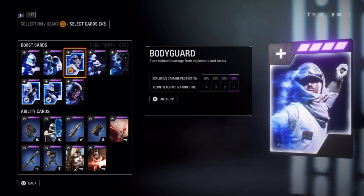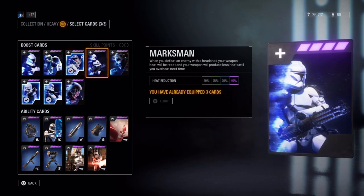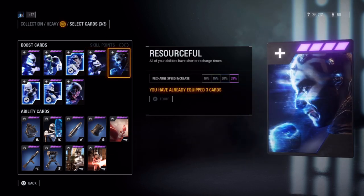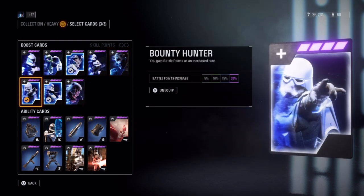Bodyguard reduces damage from explosions and toxins, to a maximum of 40 percent. Marksman means any time you defeat an enemy with a headshot, it instantly cools your weapon and reduces the amount of overheat until the next time, by up to a maximum of 40 percent. Resourceful gives your abilities a shorter recharge time, up to a maximum reduction of 28 percent. Bounty Hunter increases battle points gain, up to a maximum of 20 percent.